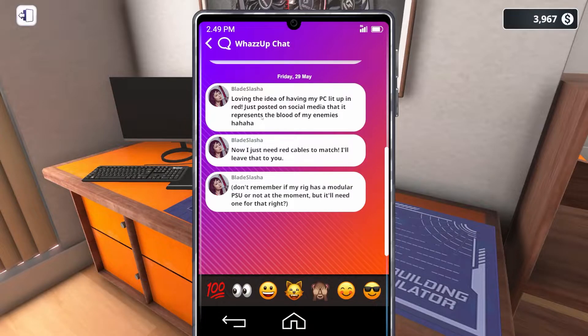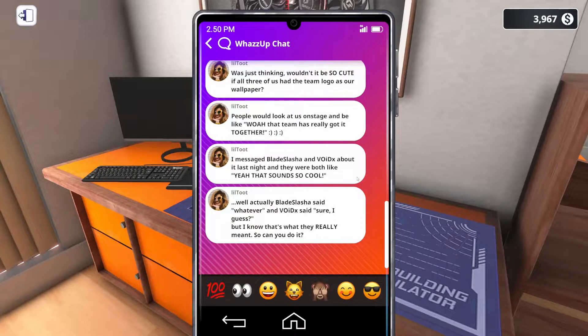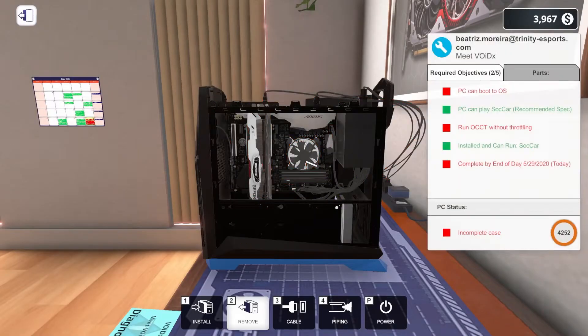Messages are rolling in on the phone. Blade Slasher is loving the red lighting on their PC and posted on social media that it represents the blood of their enemies — now they want red cables to match. We ordered all modular PSUs, so lucky us. Little Toots also messaged: wouldn't it be cute if all three had the team logo as their wallpaper for the stage? Blade Slasher said 'whatever' and Voidex said 'sure, I guess' — but we'll make it happen.